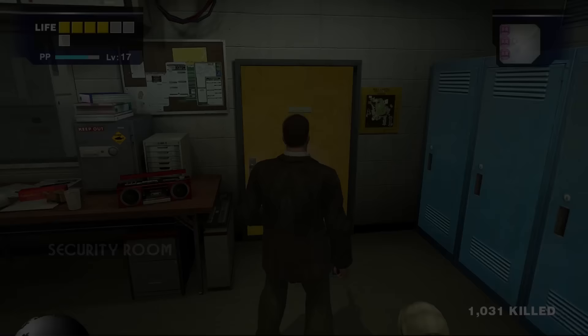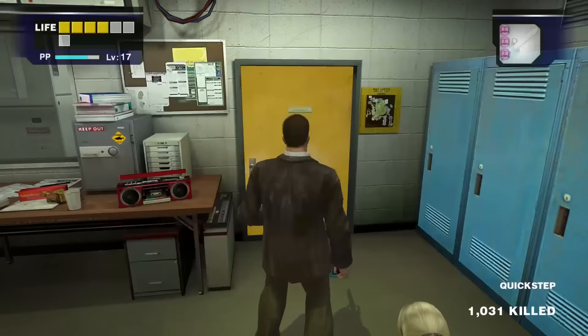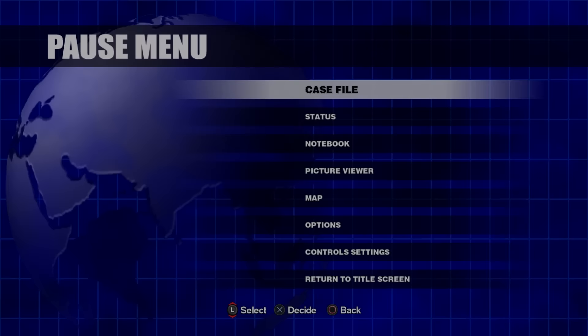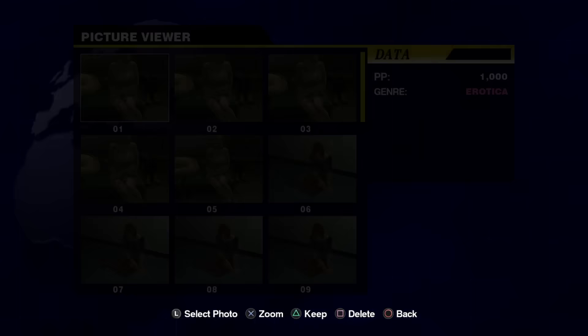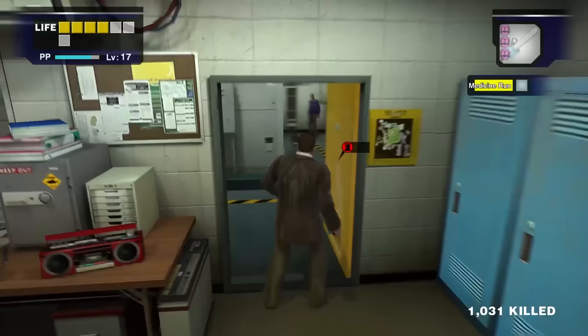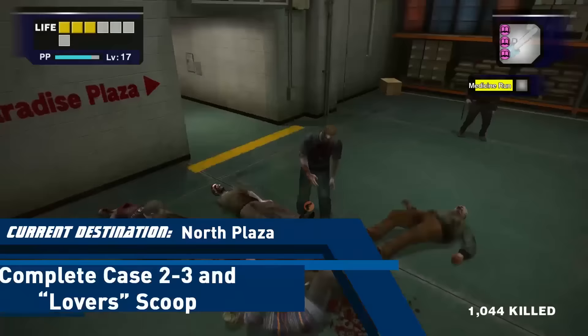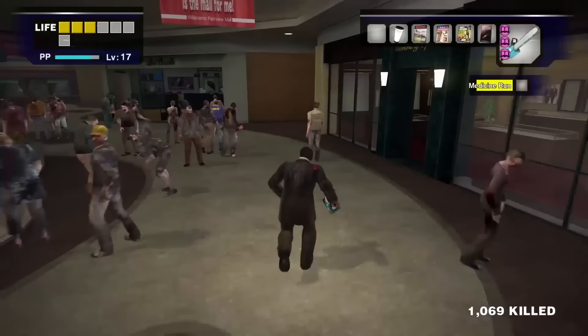After the battle you'll be teleported back to the security room. Immediately turn around and take photographs of Jessie — you can get 1,000 PP erotic photographs of her by capturing her knees and breasts in frame. Save one of these 1,000 PP photographs as it will be used for Kent's photo challenge scoop a little later. Our current objective is the North Plaza, specifically Seon's grocery store. The easiest way to get there is via the Wonderland Plaza shortcut.